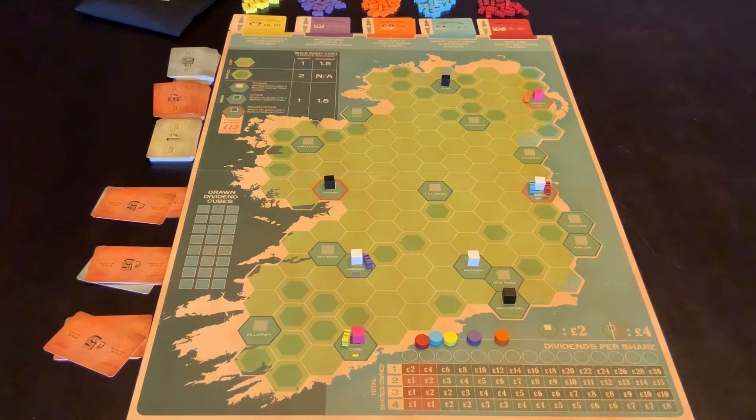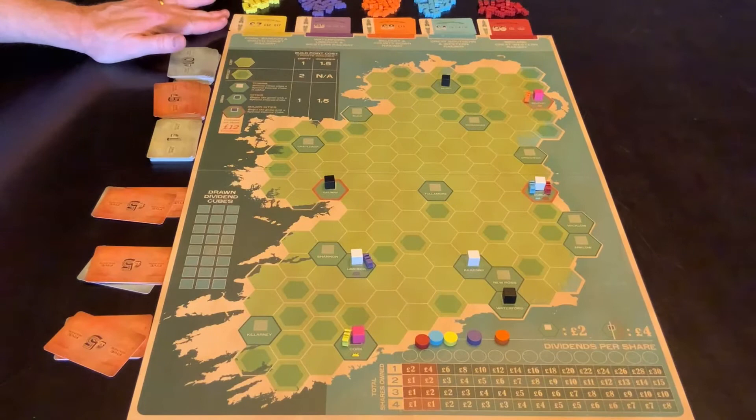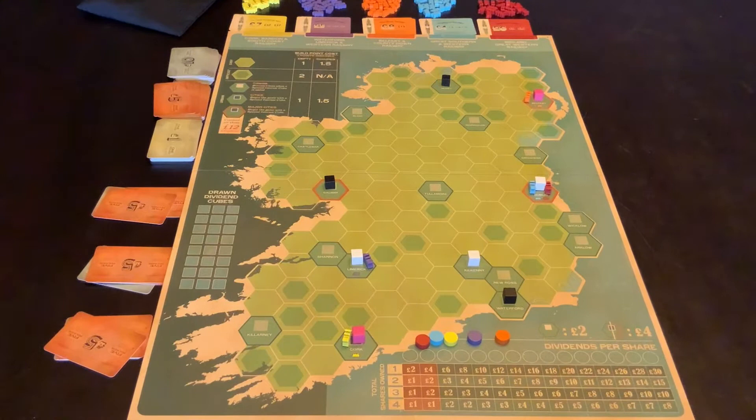The essence of the game is an auction game. You are auctioning to buy shares of rails and then you are building the rails that you have shares in to make them produce the most income for you whenever they produce income.